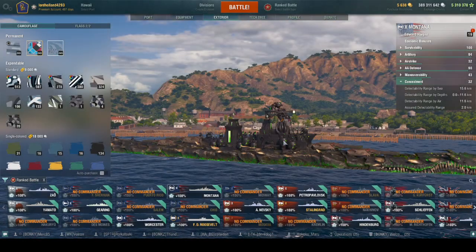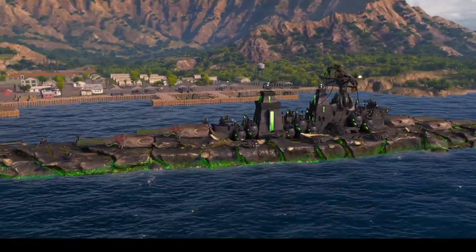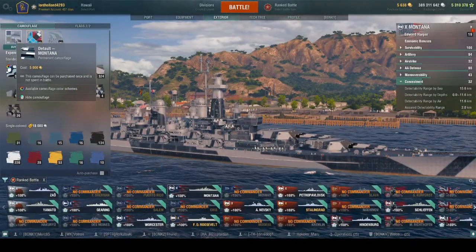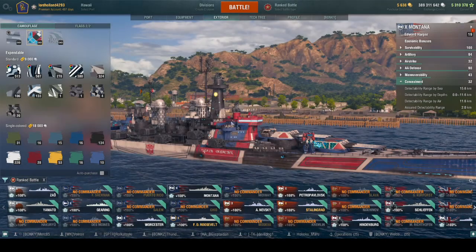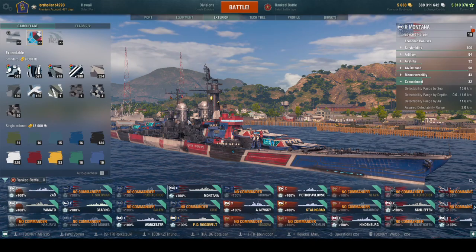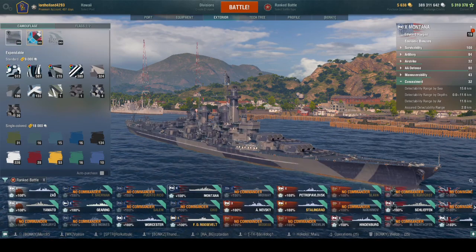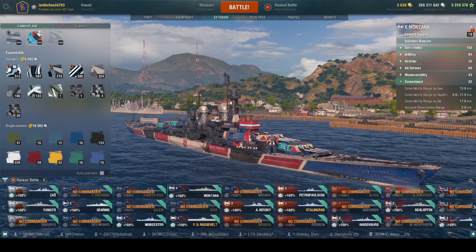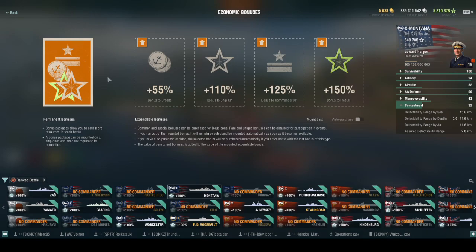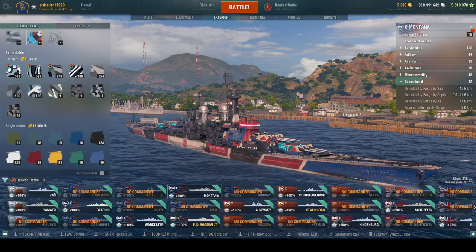For camo: the Crocosaur camo costs 8,000 doubloons and looks beautiful with a lot of animation, but it's average value. If you had the chance to get the Optimus Prime Transformers camo, that's a great one — though that collaboration may not come around again. For standard camo, there's really no harm in running a naked ship anymore — just take the economic package, add some premium time, and you'll have a profitable ship.